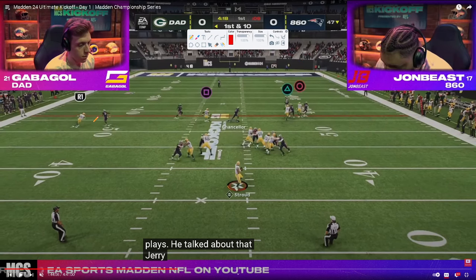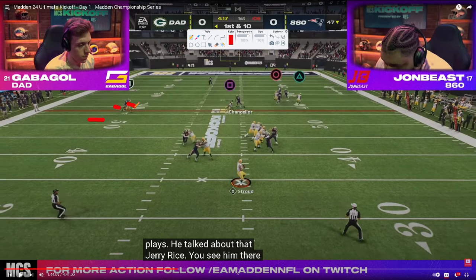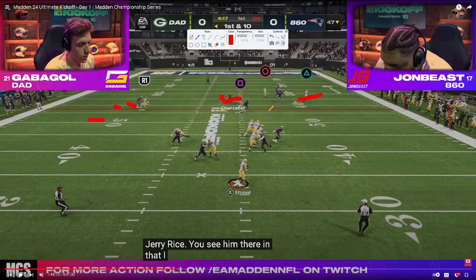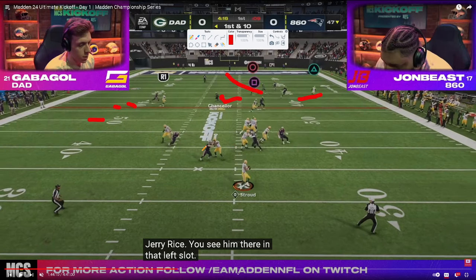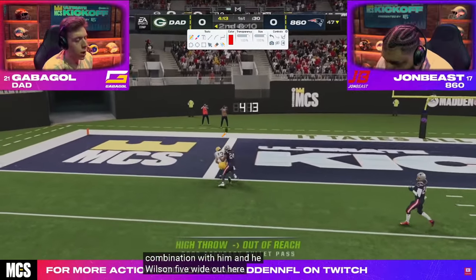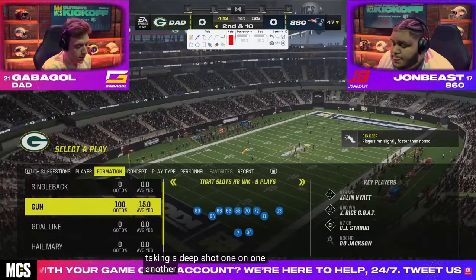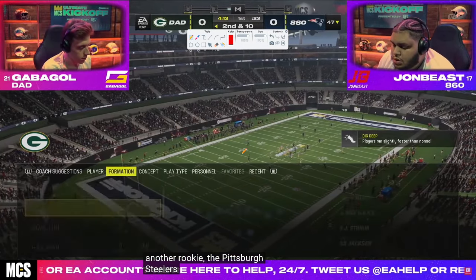You can see the man coverage here. The Texas pattern cuts to the inside and looks open, but the user is sitting there. Looking up, the corner on the right is wide open and the post is open too. Due to the pressure, Gabigol has dropped almost 15 yards back in the pocket, making it very difficult to throw accurately at this point in the year. He does throw it, but it's out of reach.